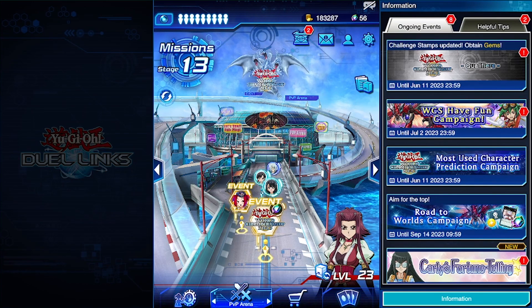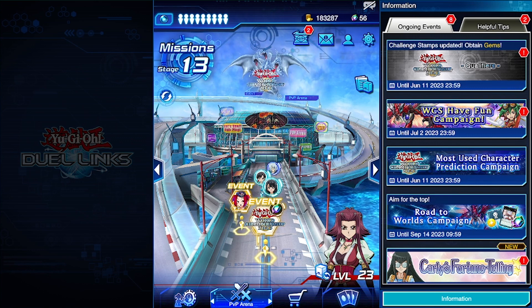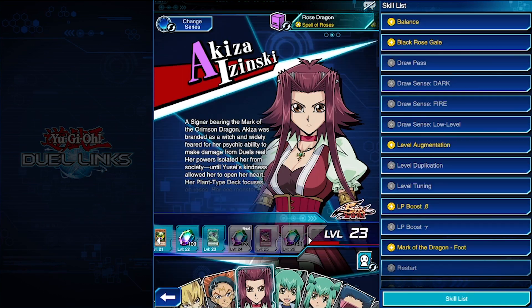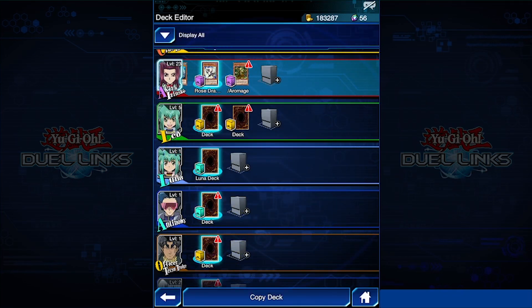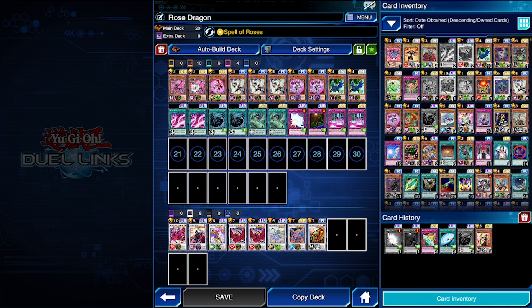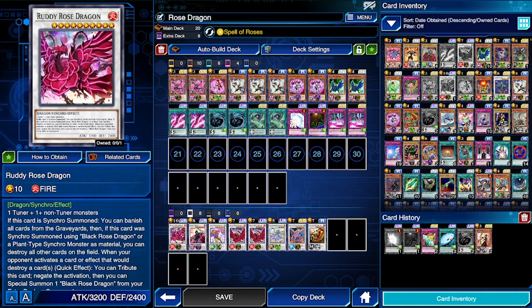Hello everyone, welcome back to Game Panda! Today we are playing some more Yu-Gi-Oh Duel Links, playing as Akiza Izinski with a Rose Dragon deck — of course, that's just how it is. We have all three different Rose Dragons, Black Rose Dragon, and Ruby Rose Dragon, which are must-haves in these decks.